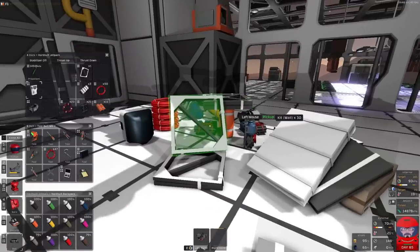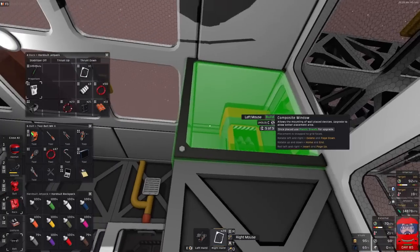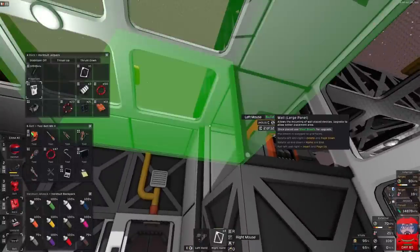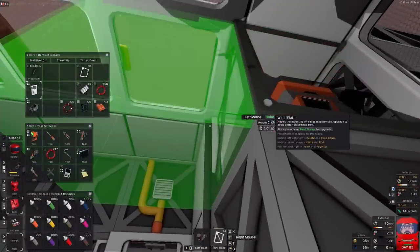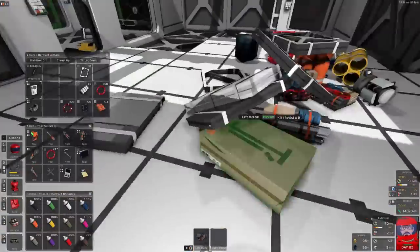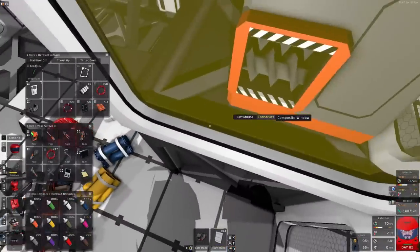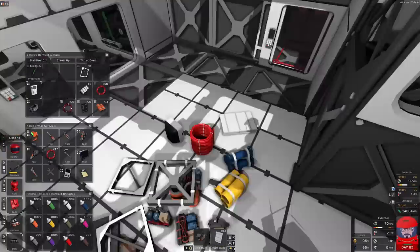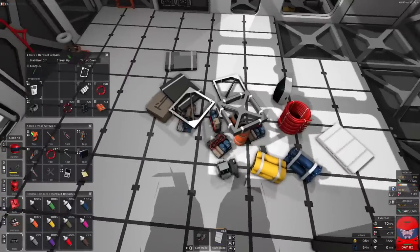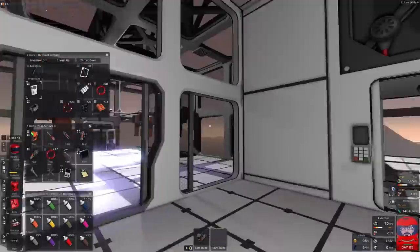I want to put up some walls - let's put up some walls. Got a flat wall, four of them, all done. Now put up you in a very unnecessary manner. I shall need a stacker, I shall need cables, chutes. I do not have chutes.